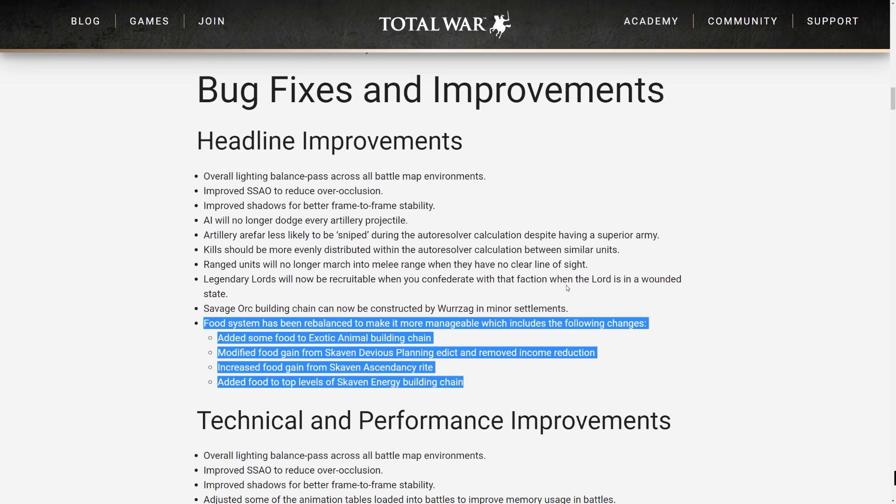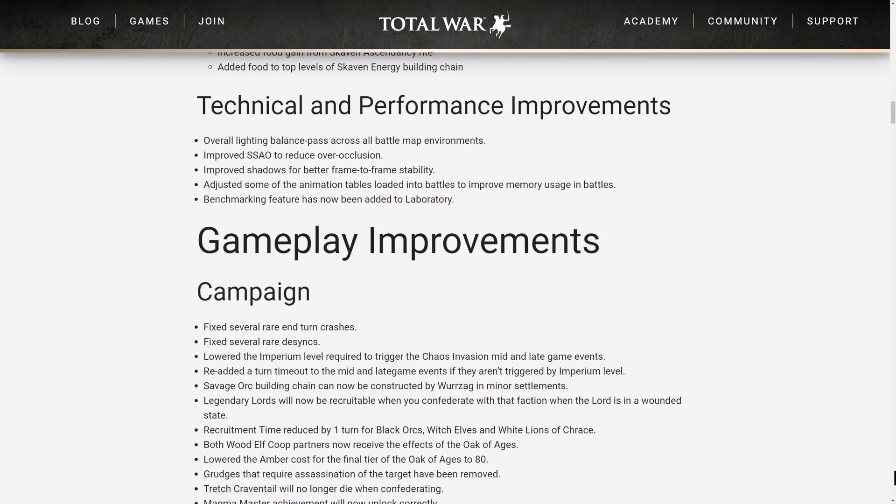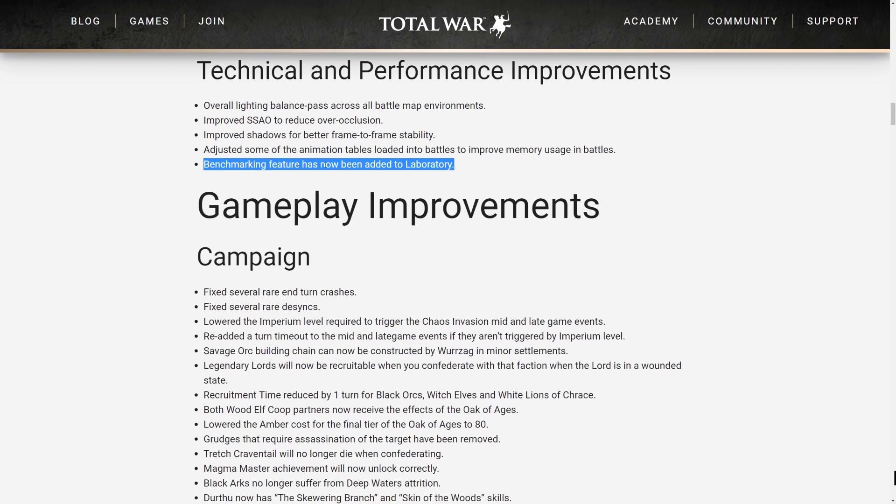Here is the food system spelled out. They added food to the exotic animal building chain, modified food gained from the Skaven Devious Planning edict and removed its income reduction, added food to all the 'plans' in research, increased food gain from the Skaven Ascendancy rite, and added food to the top levels of the Skaven energy building chain. A benchmarking feature has also been added to the laboratory.